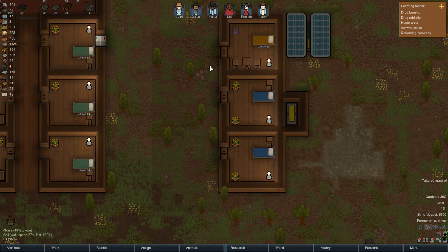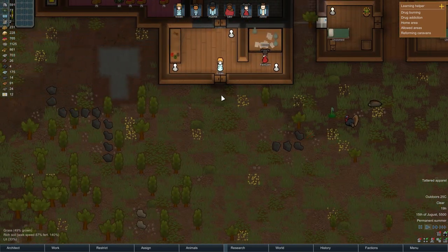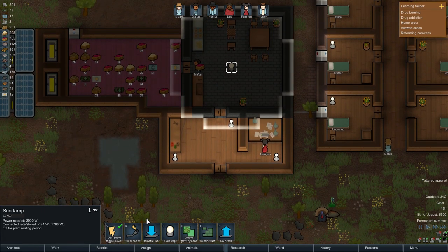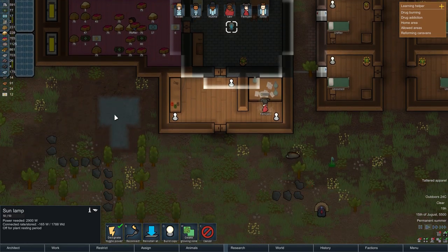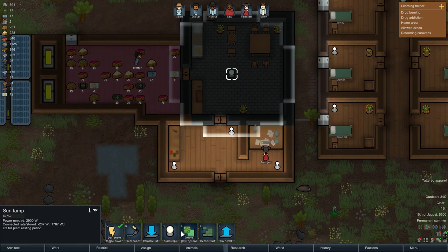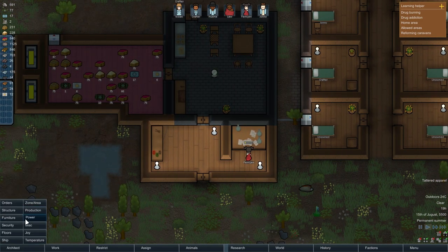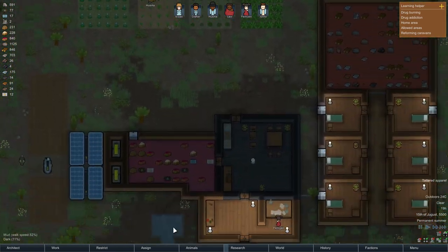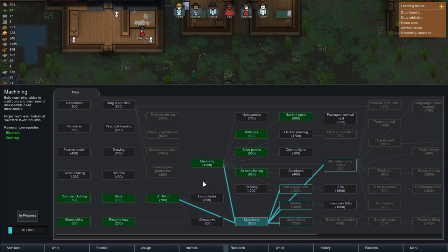I'm going to put some plants in here as well just so they think it's a bit nicer. Actually I want to deconstruct that - I want the materials back. It's just steel but I still want that steel. So for research - I think machining is the one, and after that auto-doors is a nice one to have.